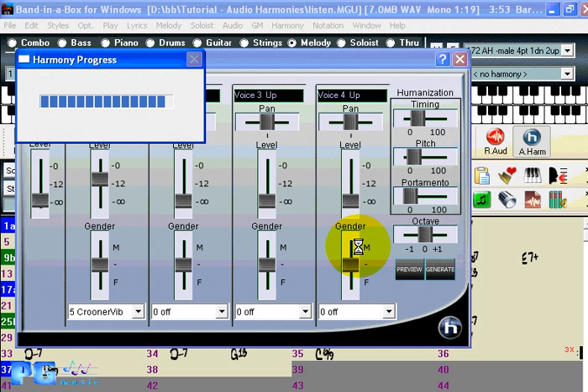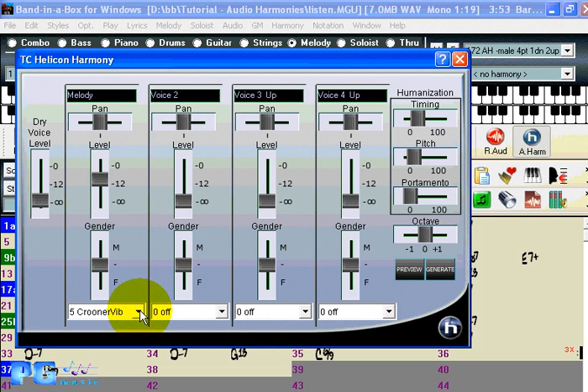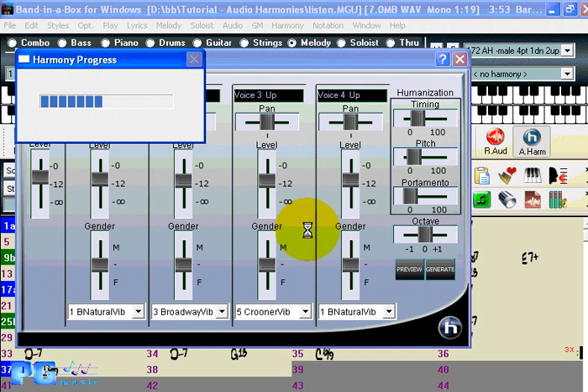Patches get to use more vibrato the farther down the list you go. Each of the voices can pick a different harmony — for example, natural vibrato for one, Broadway vibrato for another, crooner vibrato for another. When they all mix in together with everyone using vibrato, it makes things sound a lot more natural. Previously these melodies would be generated flat without any vibrato, just sticking right to the MIDI melody note. Now we're getting vibrato added, giving you a group of four synthesized singers harmonizing with the one real singer.